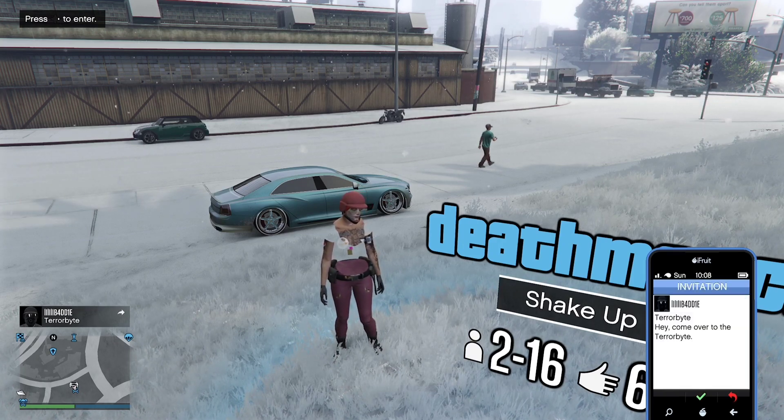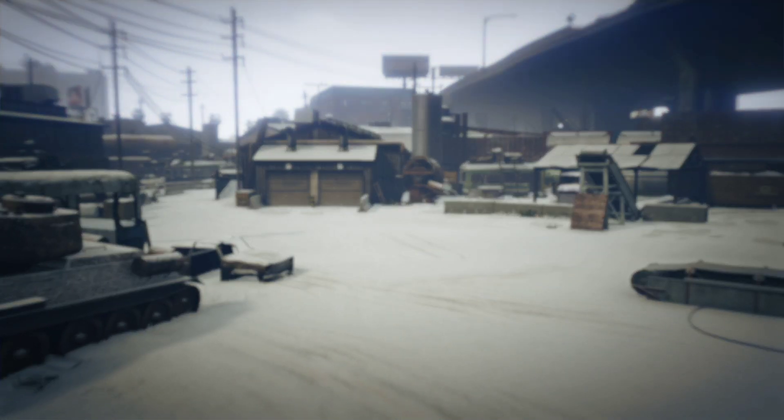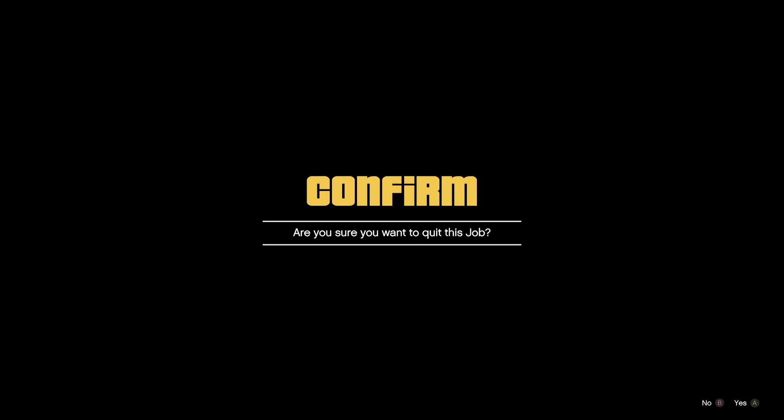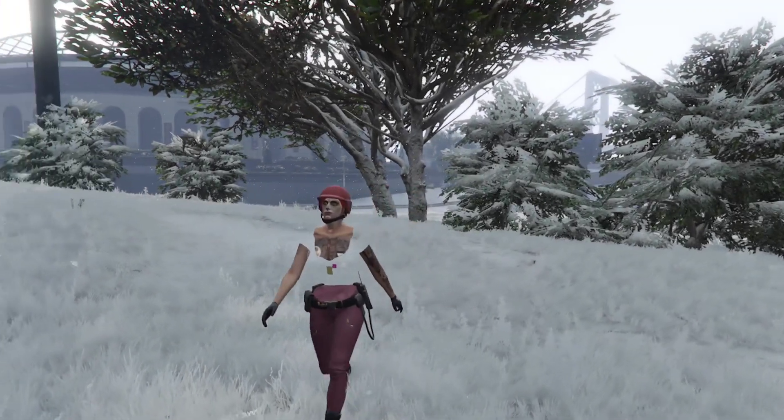When you bring it up, bring up your phone, bring up the job, and spam right on D-pad and accept to go into the Terrorbyte while spamming right on D-pad. When you get this screen here, it should go white just like this. Get your friend to leave the Terrorbyte — he needs to leave with 'All' — and when he goes outside the Terrorbyte, just quit out of the job.